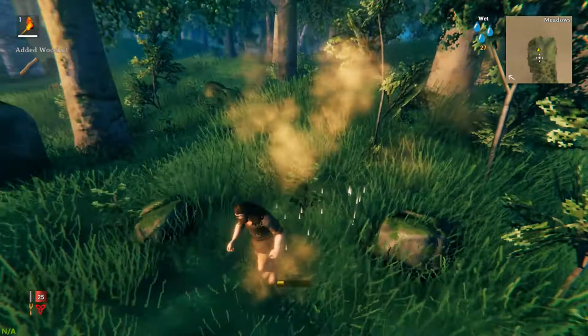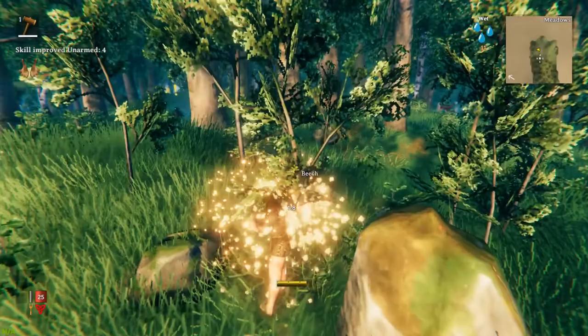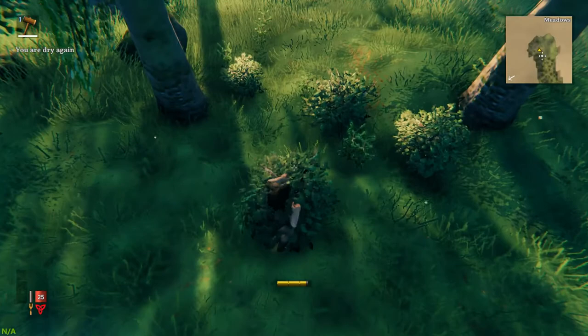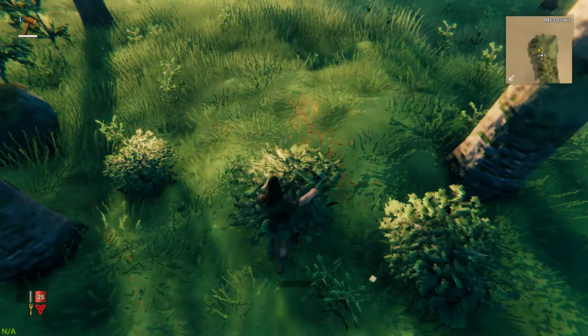Let's try and get our first little base started. We need to get some wood of course, and so far we've got a little bit of wood and a little bit of stone. We need to craft a hammer - there we go, we've got a hammer and now we can craft a few more things and start building. We need to find somewhere to build our house, our little base, and we'll be able to cut down some trees once we've got the stone axe.